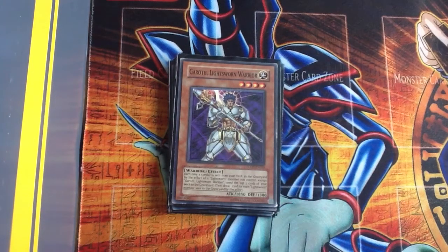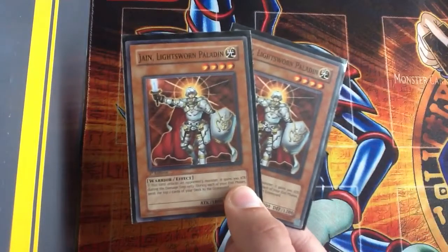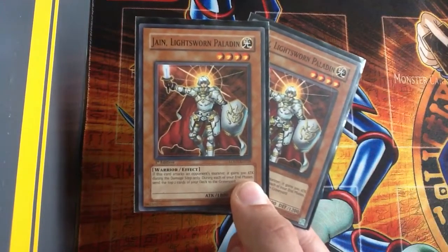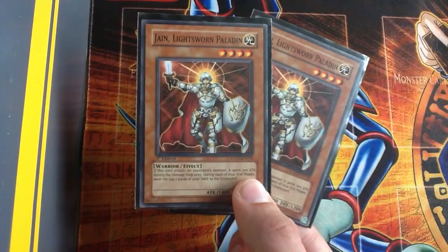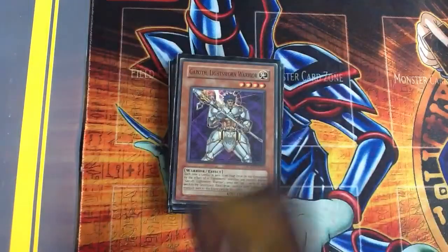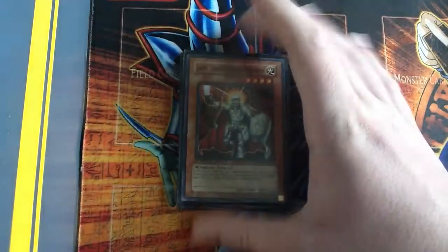The last Lightsworns I have are two Jain Lightsworn Paladin. Basically the effect is: if this card attacks an opponent's monster it gains 300 attack during the damage step. Only during each of my end phases I can send the top two cards from my deck to the graveyard. That is probably the best Lightsworn I have in this deck.